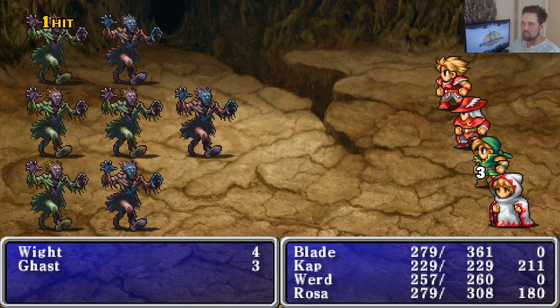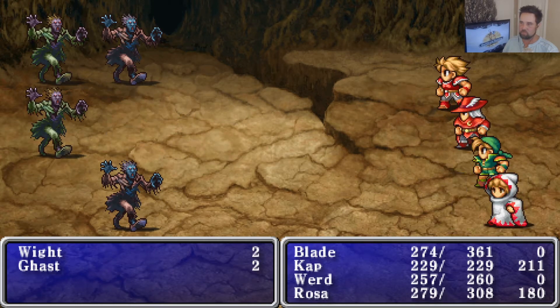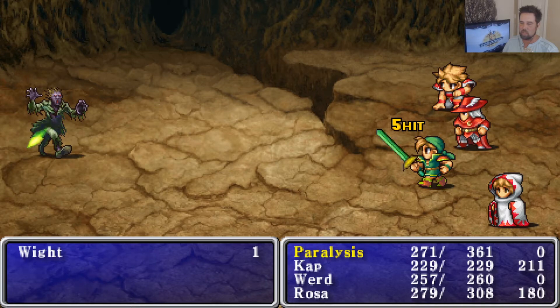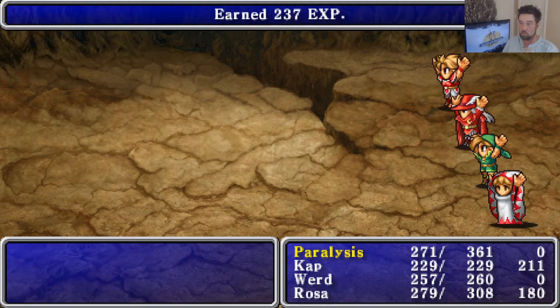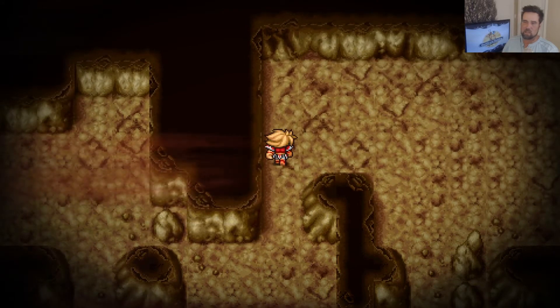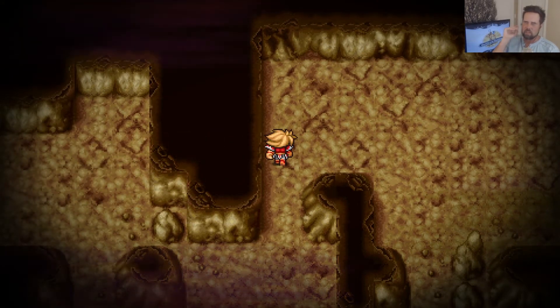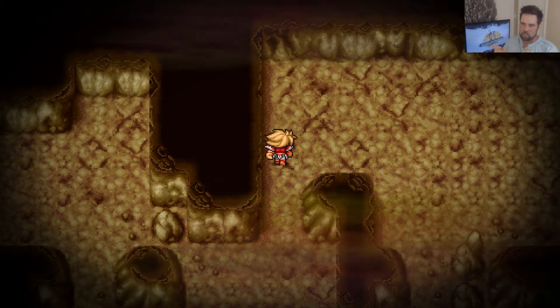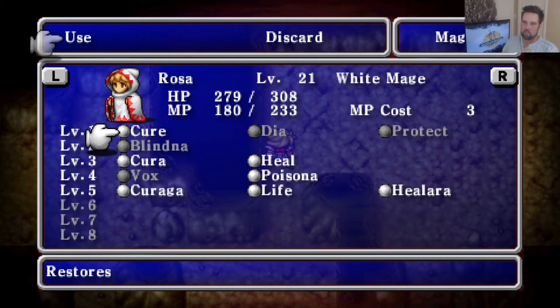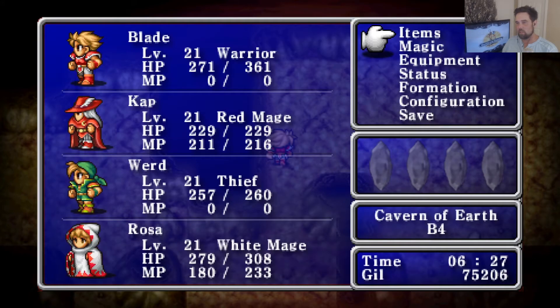I'm glad you're interested in these games. Once I beat this one, I'm going to go to FF2 on the PSP. FF2 was the worst game for me — 1 through 10, 2 was the worst. But they've changed things in this game. Instead of having a certain amount of uses for each spell, they gave you MP in this game. Before, you could only use a certain amount of level 1 spells, a certain amount of level 2 spells. And in FF2 it was just a mess.